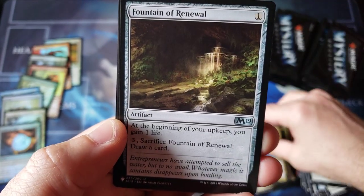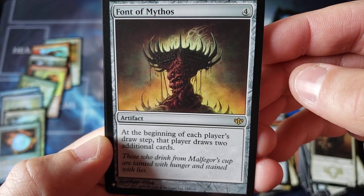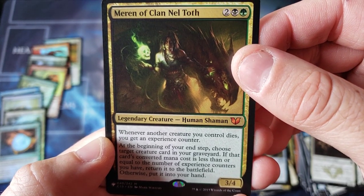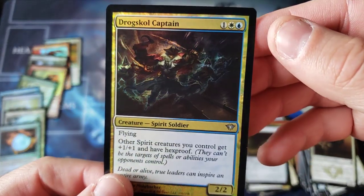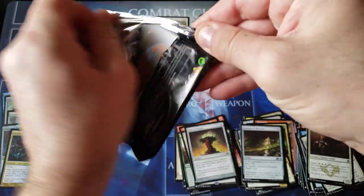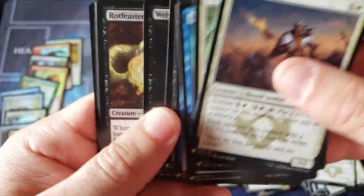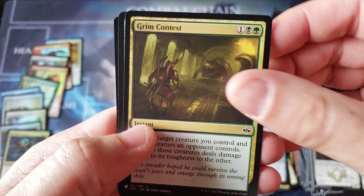Here we go — Emissary, one of the best BFC uncommons. Fountain and look at this Font of Mythos — anybody remember this from Conflux? We got a Commander from the old set. Clenetoth for the mythic there, and of course a normal forgettable uncommon captain. I can't remember what set that was — Dark Ascension or something. It's been so many years, sometimes these sets just blend together and you don't even remember what's what.